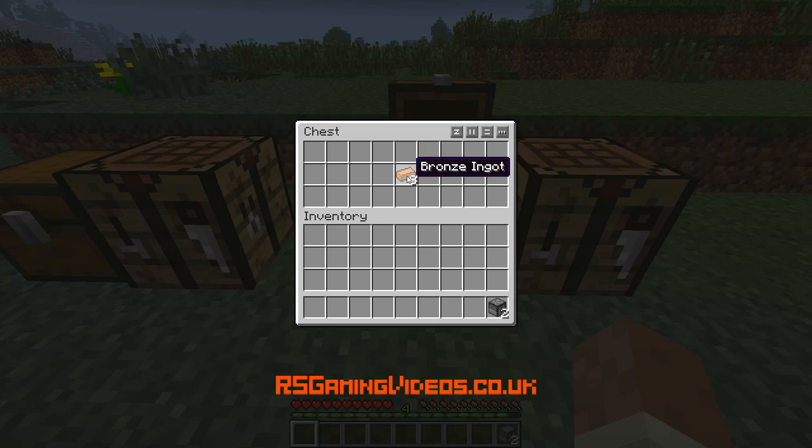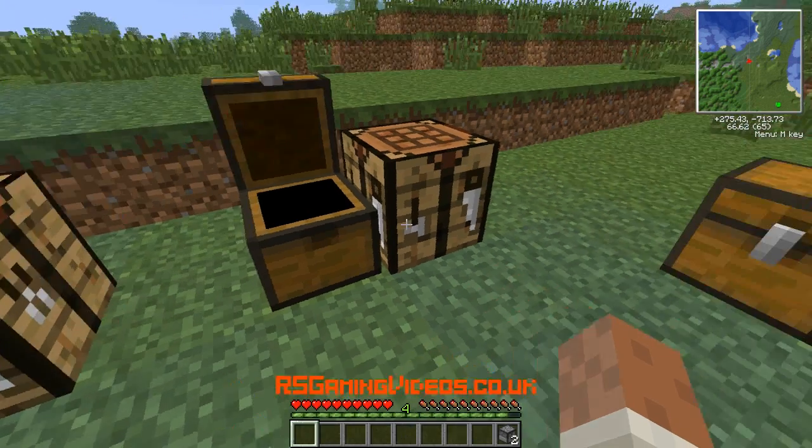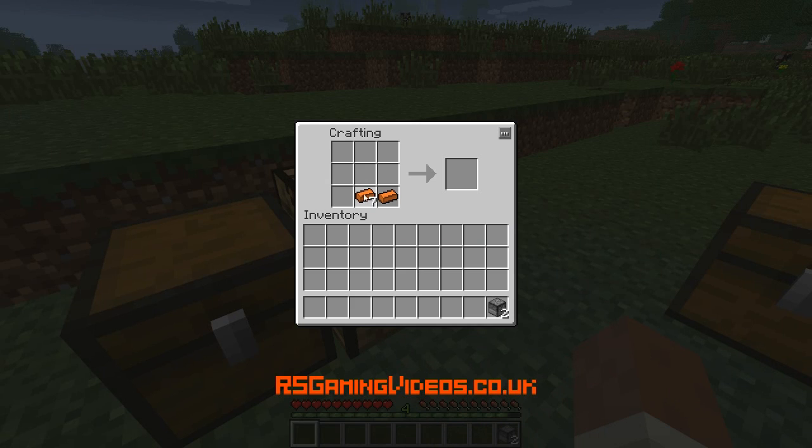I'm going to move over to here. We've got some bronze. I'm not going to show you how to make bronze because I've shown that already in previous videos, and you can look it up yourself I'm sure. So we've got two bronze plates in a 2x2 square.